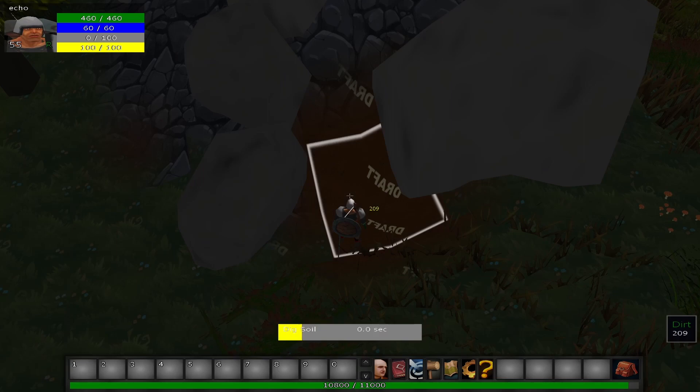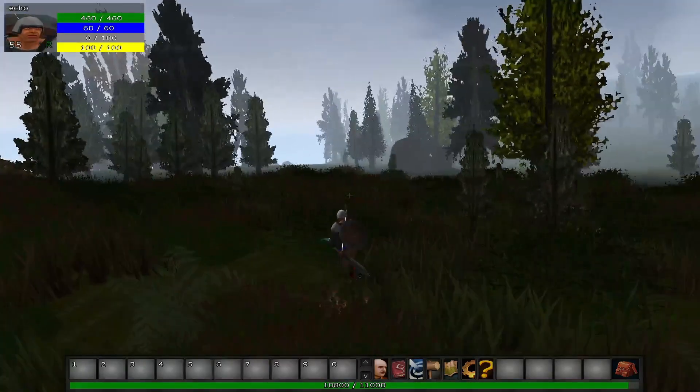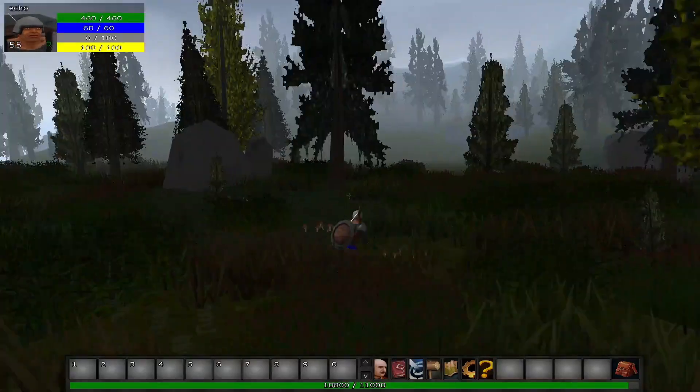There will also be an option to use the middle mouse scroll wheel to select how to interact with a prop. For example, you might want to chop down a tree, collect bark from a tree, or collect branches. The middle mouse will allow you to scroll through these options and pressing left click will select the option you picked.